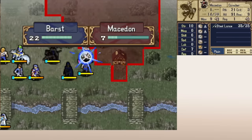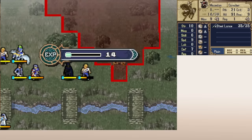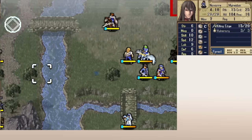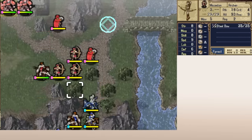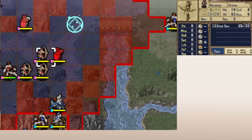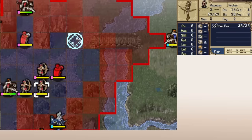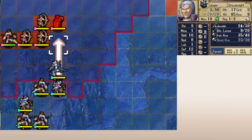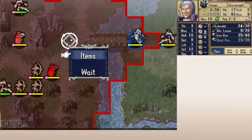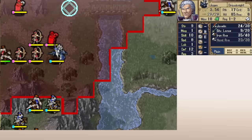Shadow Dragon encourages accepting permadeath in a couple of ways: first, by providing you an unlimited amount of replacement units; and second, because a lot of power in this game is wrapped up in effective weaponry. Even if your best combat unit died, a weaker unit can still perform well by taking advantage of how strong weapons like the Ridersbane and Hammer are, particularly when forged. And once they've killed a bunch of enemies with their effective weaponry, they may have caught up to where your previous unit left off.